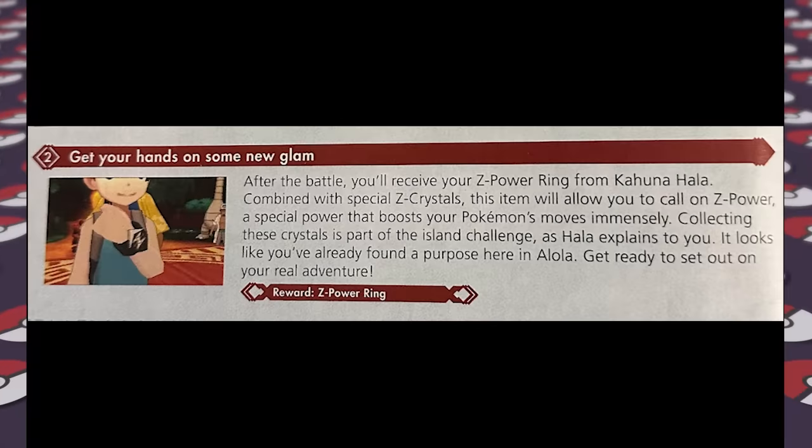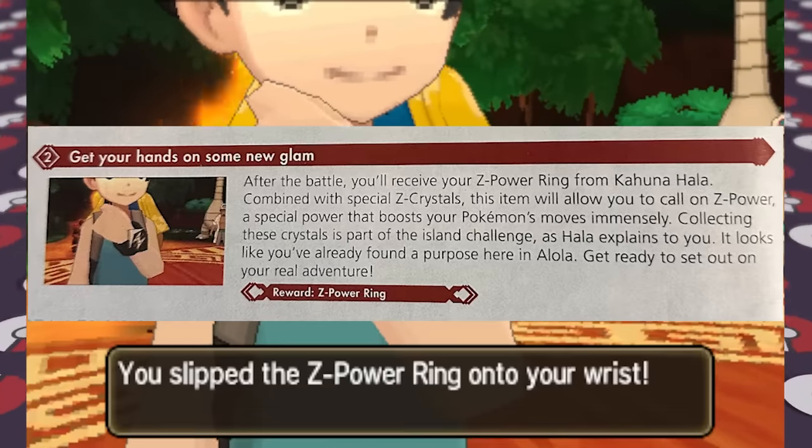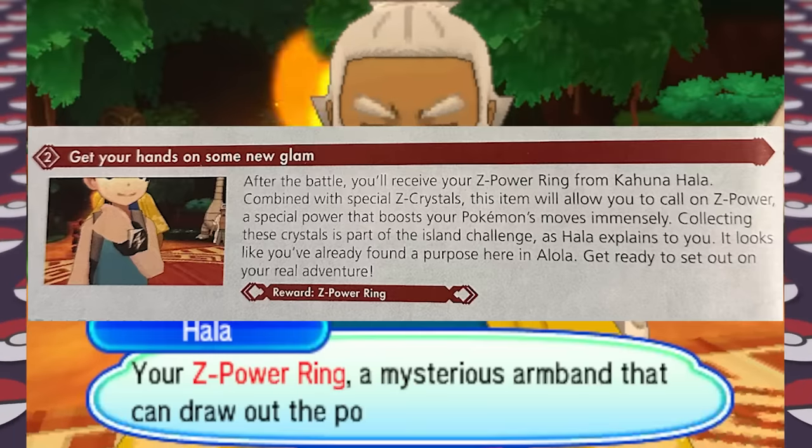Back in Iki Town, Hau challenges us again — this time with a Pichu, which can be a shock to our team. We picked up a Paralyze Heal on Route 1 to deal with Pichu's Static ability and defeated Hau in no time. After defeating him, we get the Z-Power Ring so we can use powerful Z-moves — this generation's battle gimmick where you do a silly dance and a Pokemon uses a strong move if it's holding a certain crystal.